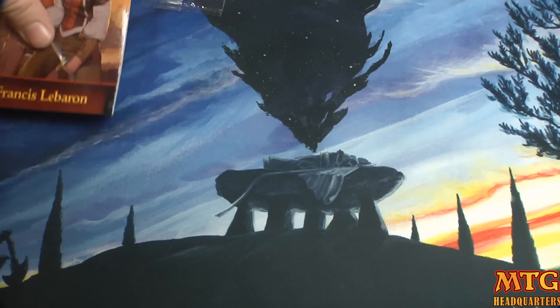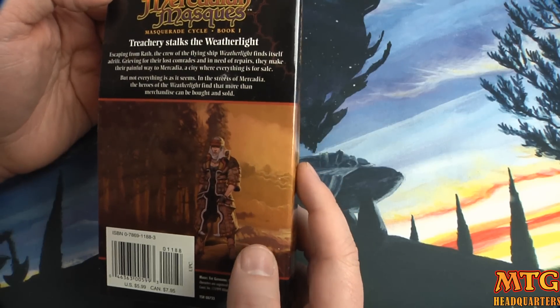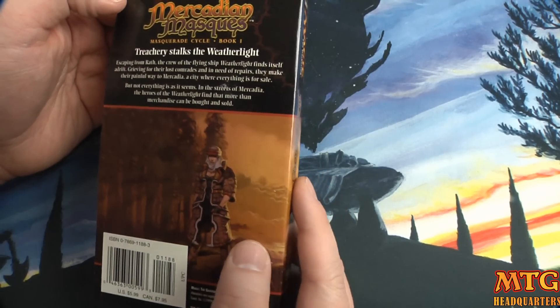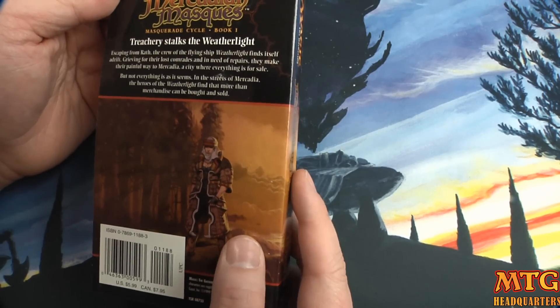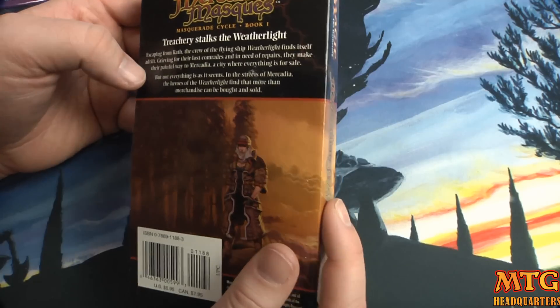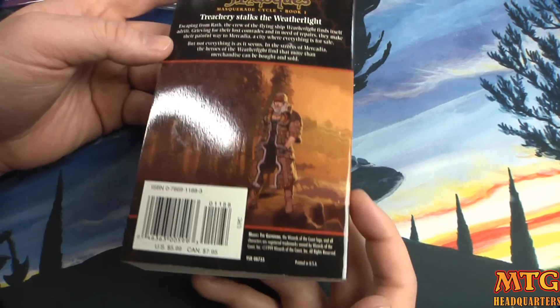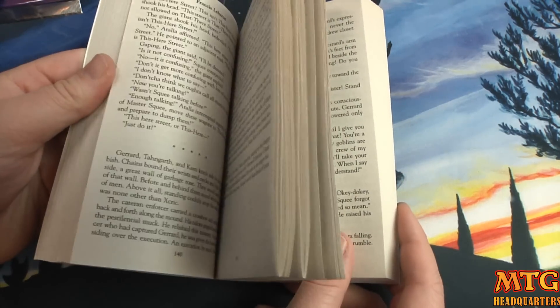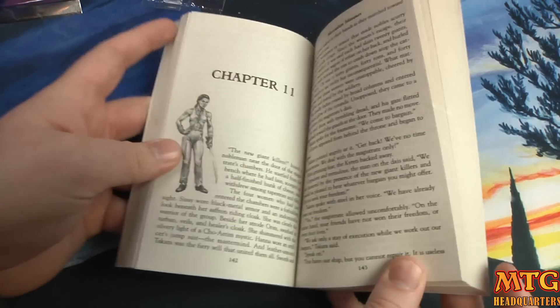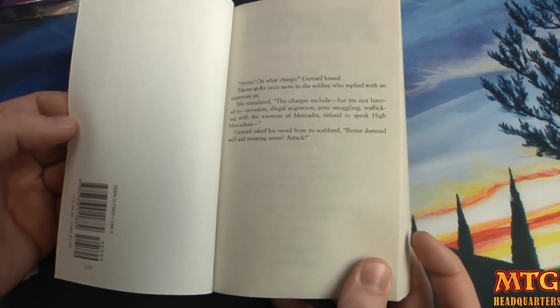Here's the novel — Book One: 'Treachery Stalks the Weatherlight.' Escaping from wrath, the crew of the flying ship Weatherlight finds itself adrift, grieving for their lost comrades. In need of repairs, they make their painful way to Mercadia — a city where everything is for sale, but not everything is as it seems. I can't wait to read this. There are even some illustrations inside. Maybe I'll do a dramatic fireside reading of this book.